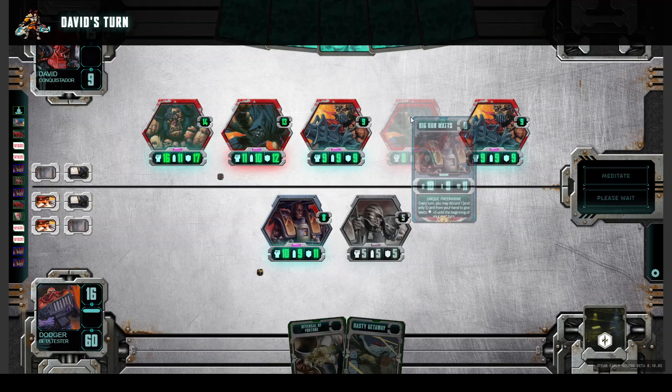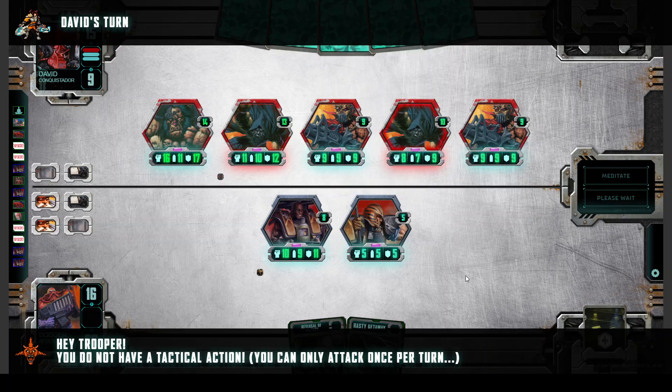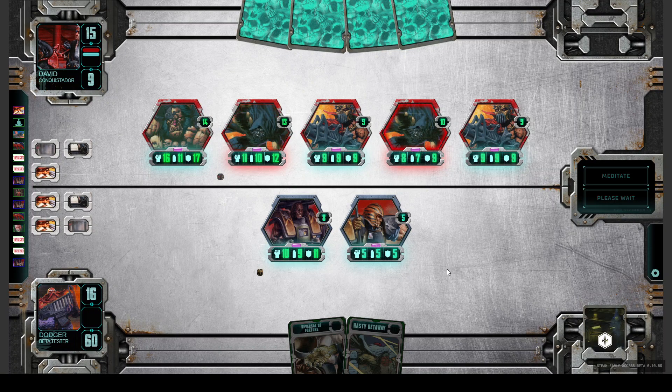Now we see if we can win the game. We begin fight combat. Accept. And yeah, that's it — now we win! But it was a goodwill of our opponent.